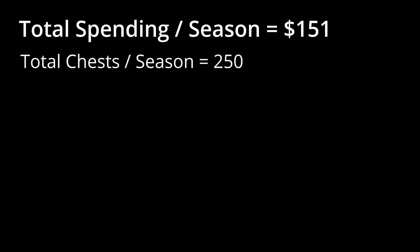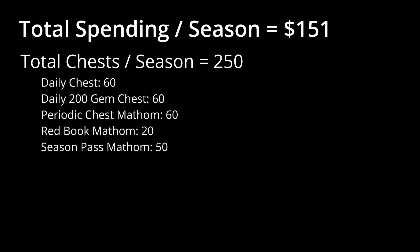What you end up with is a total of around 250 chests per season: 60 daily chests, 60 daily half price chests, 60 Mathams from the Periodic Benefit Craftsman Contract, 20 from the Red Book, and 50 from the Season Pass. And 250 Mathams a season will make a huge difference to the level of equipment and respect on your commanders.